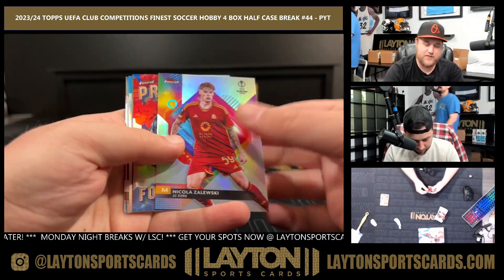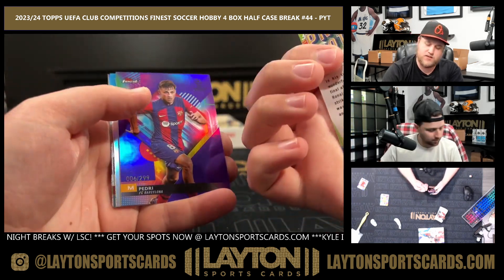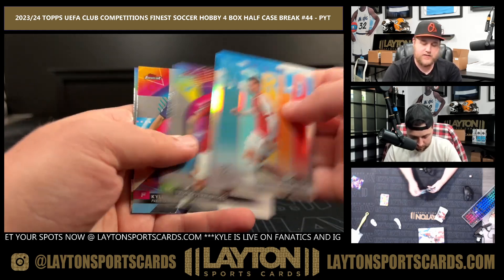Nicholas Zaluski — Prize Footballers Fusion to 50, R9, nice one there. Ronaldo four at Inter Milan — that's on that Inter Milan. Pedrito to 299, Martinelli Top of the World.